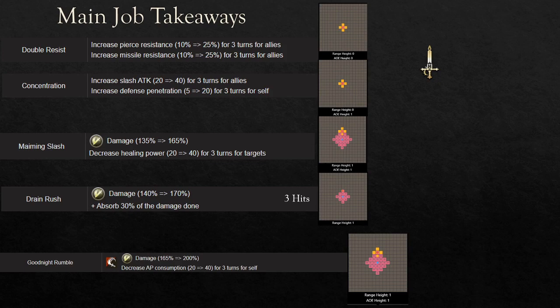Moving on to her main attacks on the main job, Maiming Slash is one of the most important ones because not only is it AoE, it also has Healing Power Down. The only other introduction of Healing Power Down in the game currently is from Dragon Raid, which is Kayne's single target ability. Maiming Slash is AoE — it doesn't hit as hard, however it does have the AoE effect of Healing Power Down.